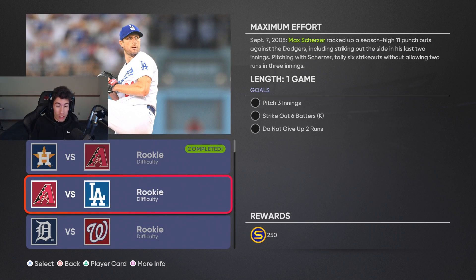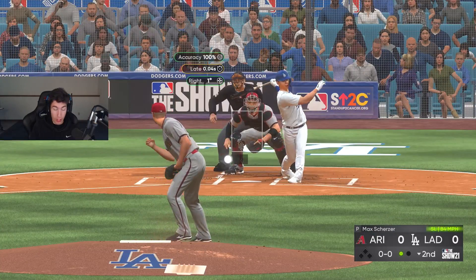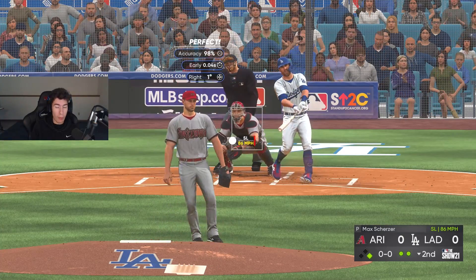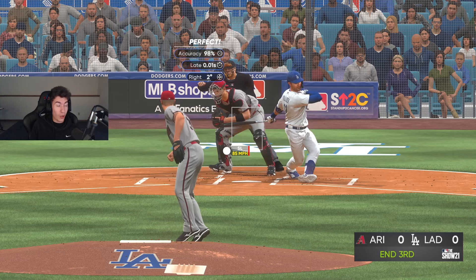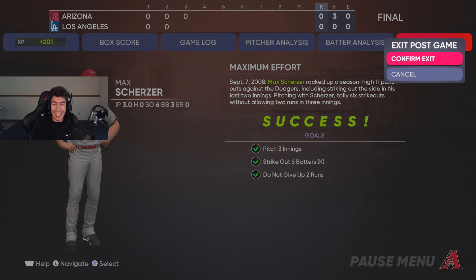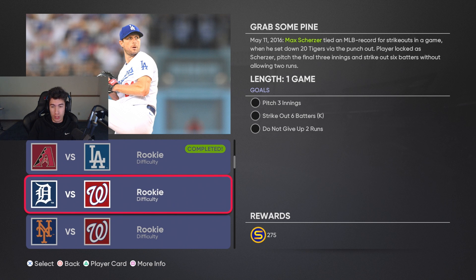Next moment: three innings pitched, strike out six batters, don't give up two runs. There's one, two, three — number four, one to go — and there we go, got that moment done. We unlocked the rookie Max Scherzer, and we'll need to use him for a mission now.